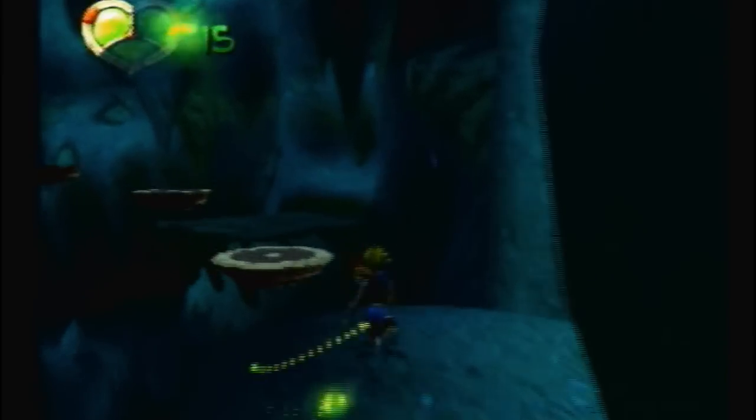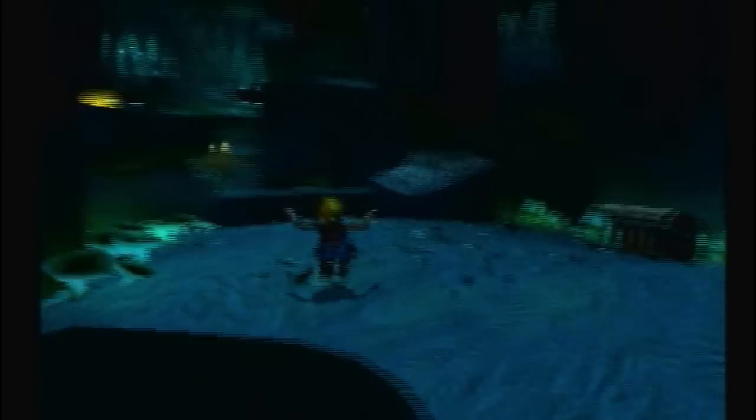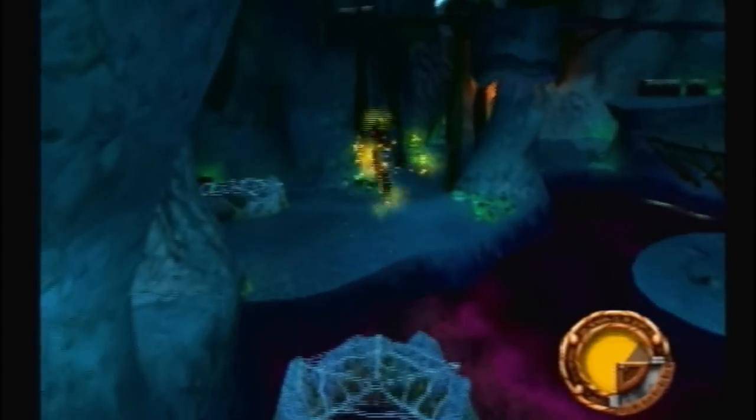In this part, we're gonna head on through the only unexplored area of the Spider Cave. First I'm heading over here because there's a few strong boxes right off the bat with Precursor Orbs in them. And this is the nearest yellow eco vent, and I almost found that Dark Eco.